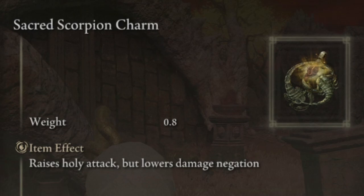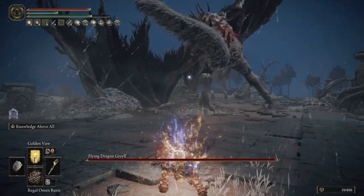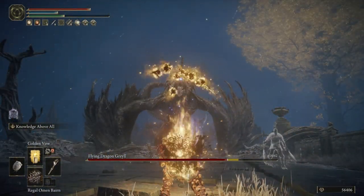Our most important talisman to make this function is the Holy Scorpion Charm. This one raises your holy damage by around 12.5%, but at the cost of some damage negation. Yes, this means that things will hurt more, but the armor that buffs this item is actually quite heavy, so at least that comes with decent base stats.